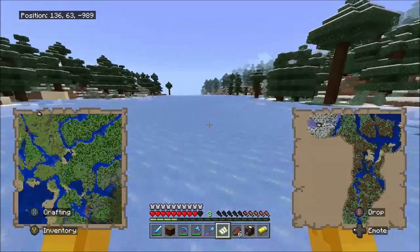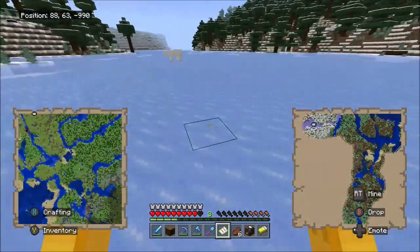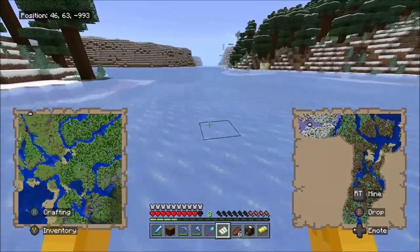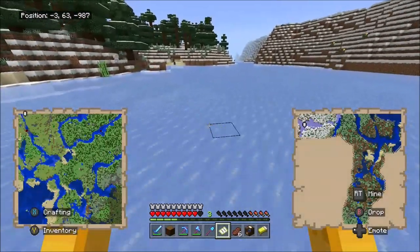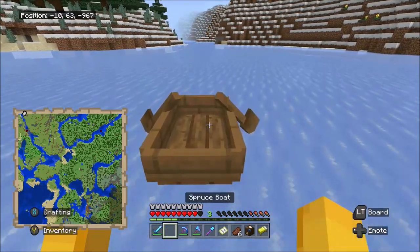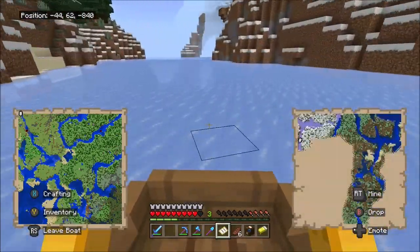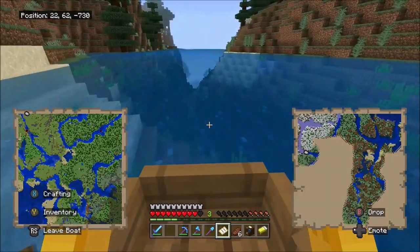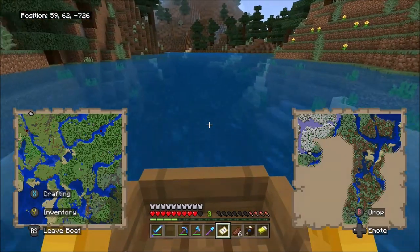By the looks of it, no igloo. It also doesn't seem very big, especially if this biome curves around like it shows. Oh hey, well at least there's a polar bear here. Hello Mr. Polar bear. A lot more snow. I guess I'm gonna have to go this way — oh wait, I don't have to do this. I can just put down my boat. Ice boating is the best! Oh crap, water. And we're back to being slow.